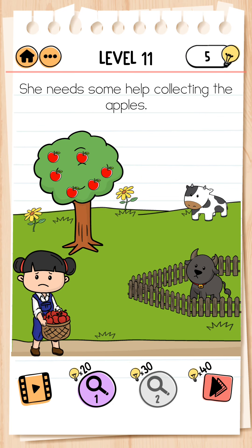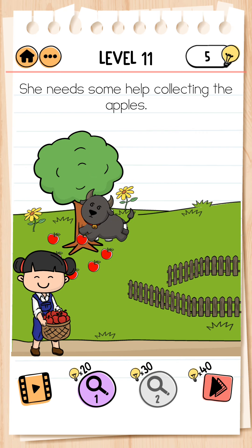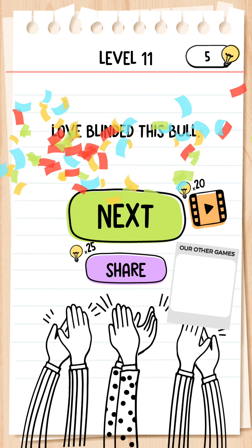Next, level 11. She needs some help collecting the apples. We bring the cow here, open it, and the apples fall. Emily is happy.